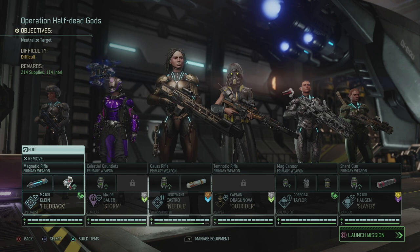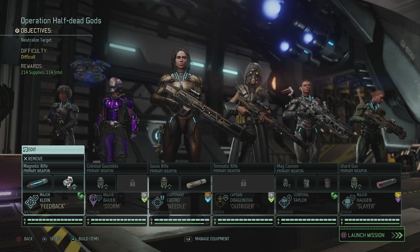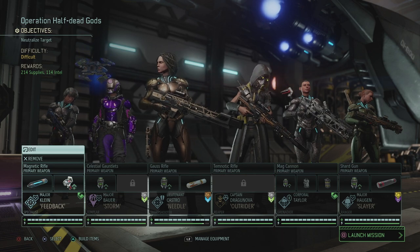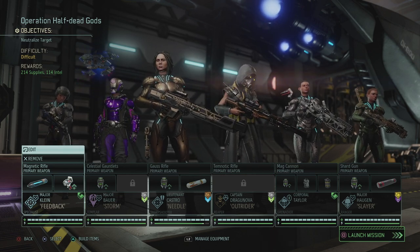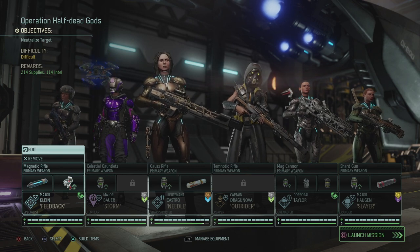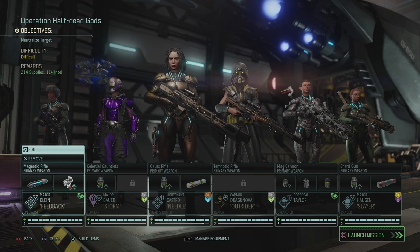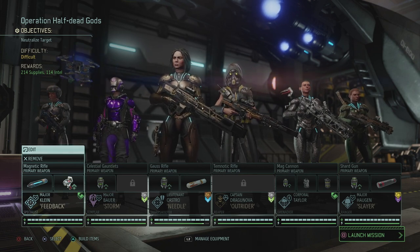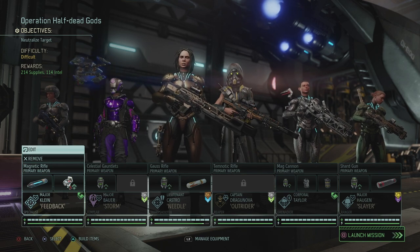Hey, what's up everybody, my name is Trofinetta and welcome back to XCOM 2 The Valkyrie playthrough. Today we're gonna do Operation Have That Gods. It's a council mission, so very important as usual, but we for once know what we need to expect. There's supposed to be seven enemies on the field with a few robotic enemies in between, so Sarah's blue screen rounds will be very, very useful there.